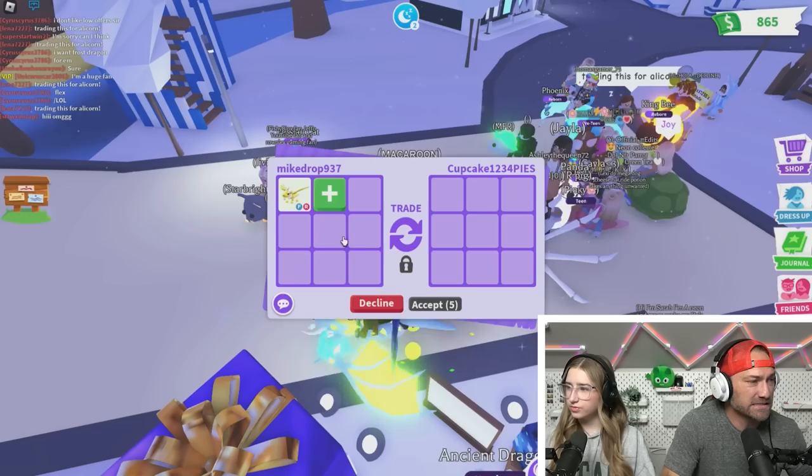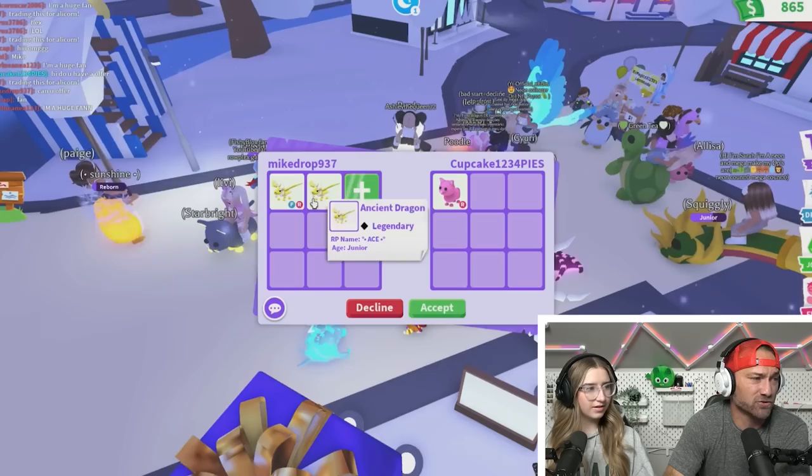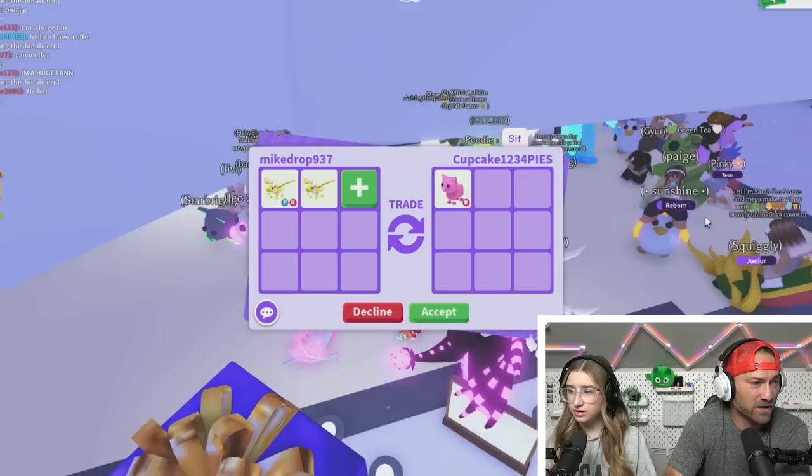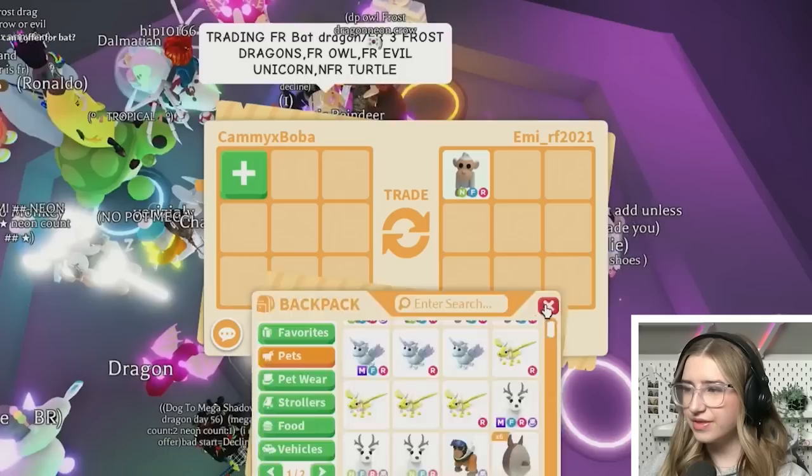I'm going to try MimiHockey's favorite — the Ancient Dragon! I'm going to post two Ancient Dragons. Someone's offering a Pink Cat — I'd do two Ancient Dragons for a Pink Cat. Are they wanting to do that? Yes! I'm clicking accept!